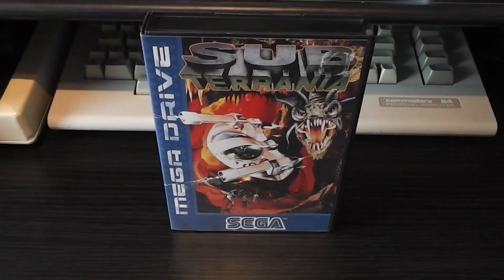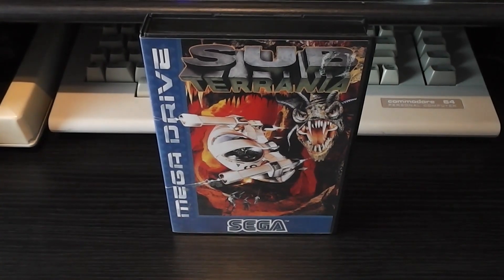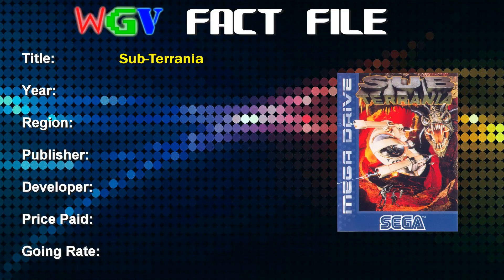Hello and welcome to another edition of Witchfinders Gaming Vault. Today's game review is a Mega Drive game called Subterranean. As you can see on the screen, let's look at the fact file for this one. Subterranean was released in 1994 in European territories and it is a Mega Drive exclusive, published by Sega and developed by Xyrinx.